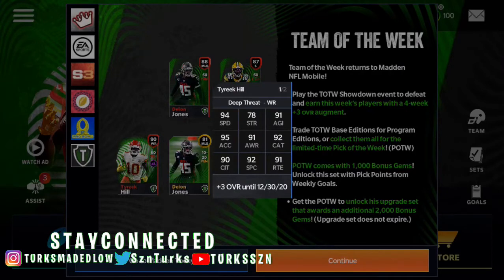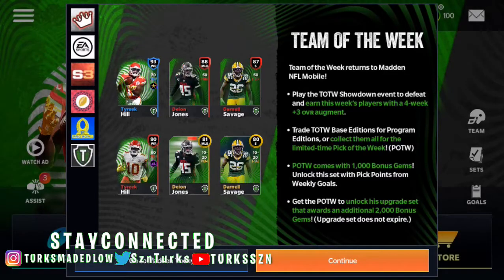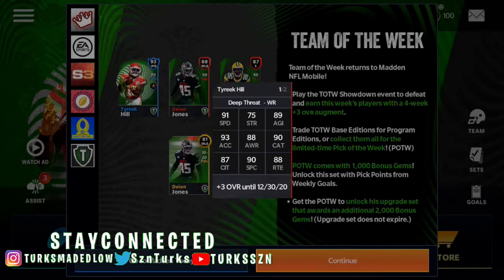Here are his stats. He has 94 speed, 95 acceleration, 92 catch, 98 catch in traffic, 92 spec catch, 91 awareness, 91 JLD — and it's a 90 overall card. That's automatic.